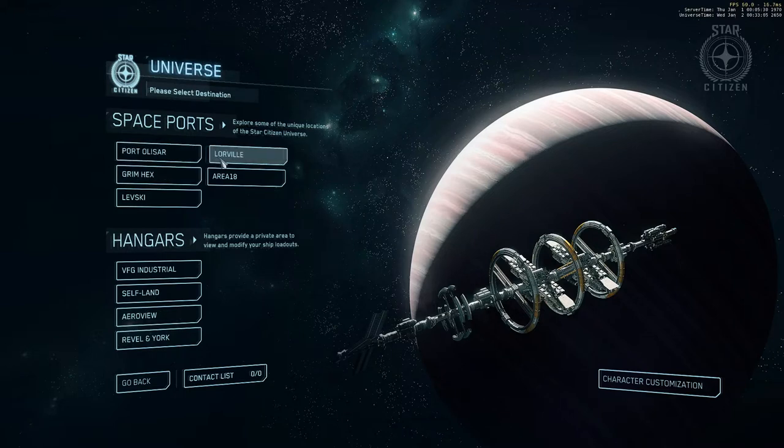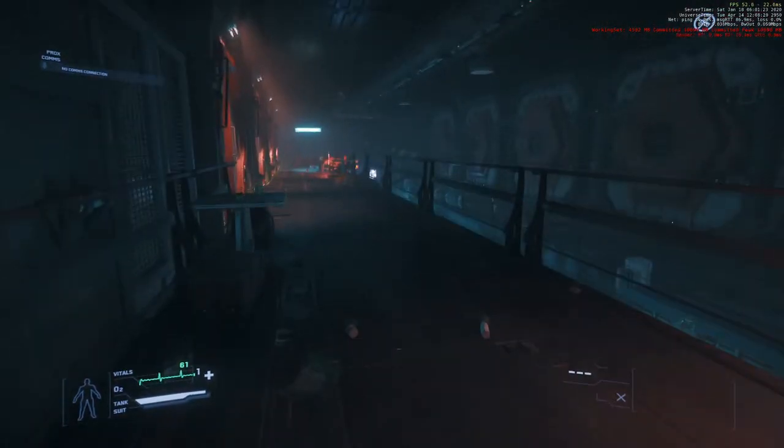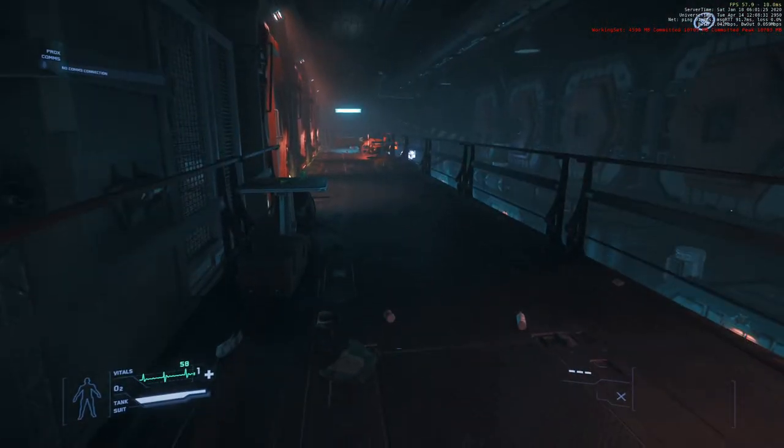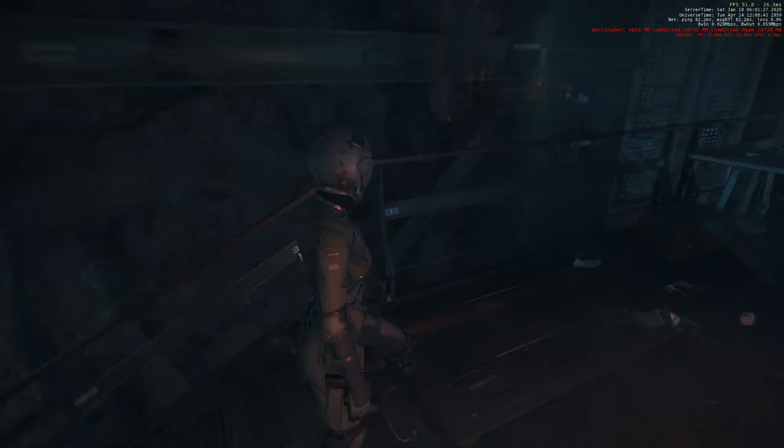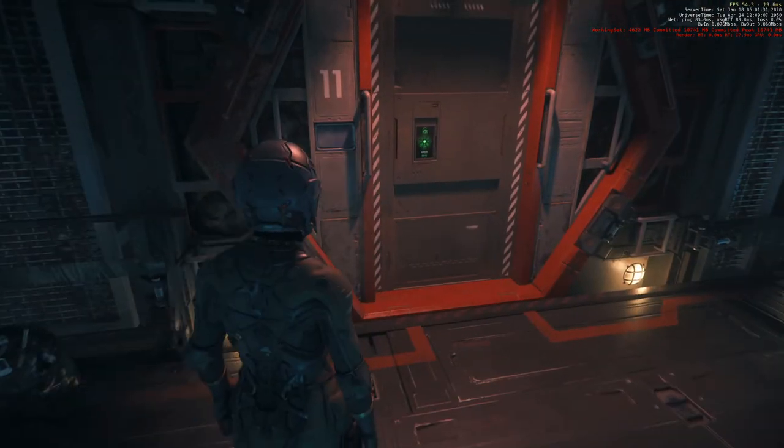We previously had Port Olisar and otherwise spawned where we previously left off, but now I decided to spawn at Grimhex, which I had never been in before. I know it has been a popular location — I've heard a lot about it — so I decided to spawn there. It's a little bit stuttery here, as you can see, as I'm trying to walk around.